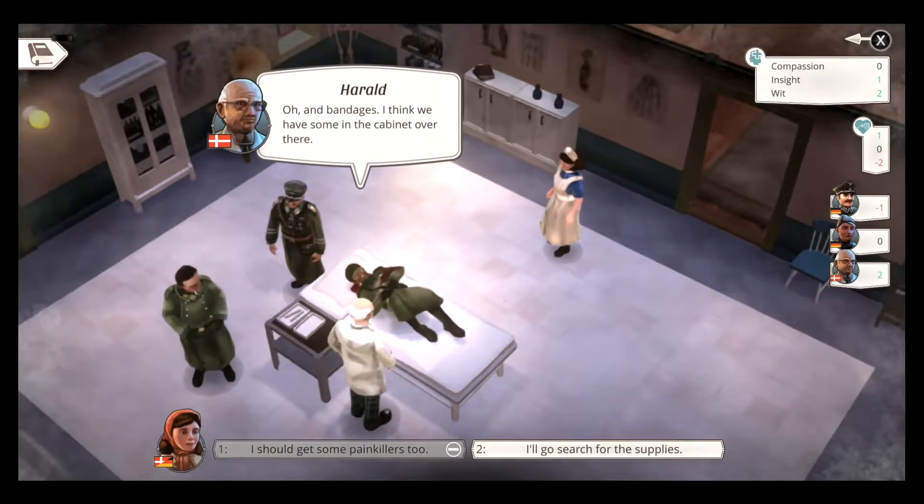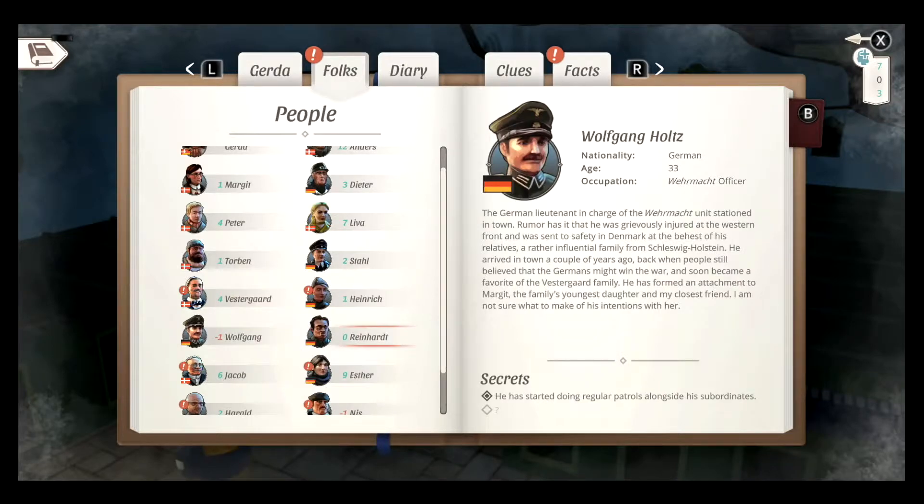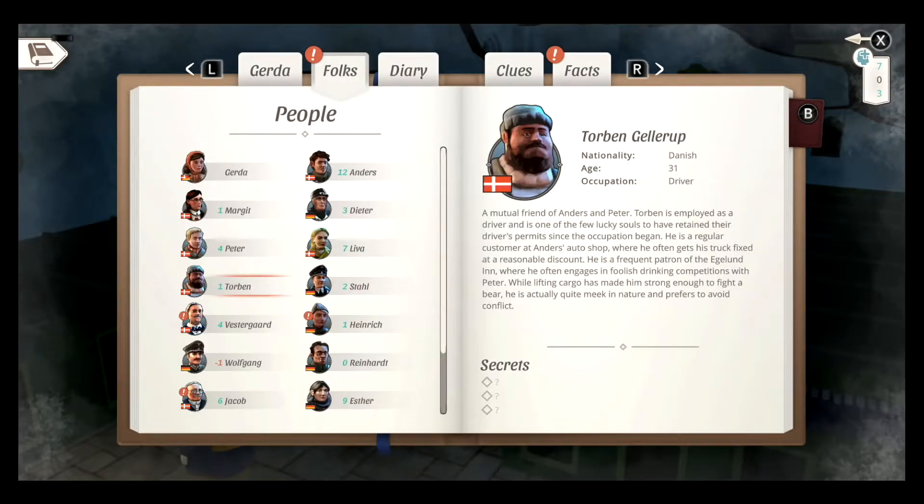How you play determines your ending. You can live or die, keep track of clues and character secrets in your diary, and every time you play, you'll unravel something new. Play through it multiple times and discover everything there is in this intricate story.